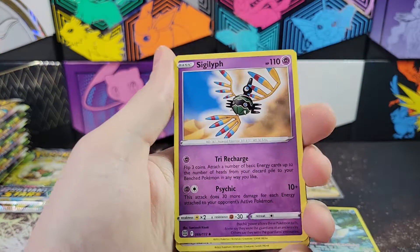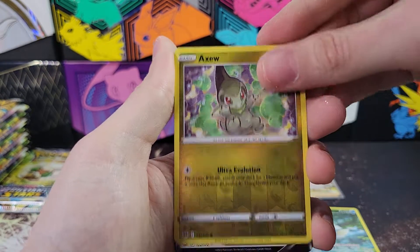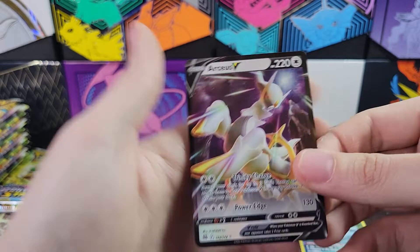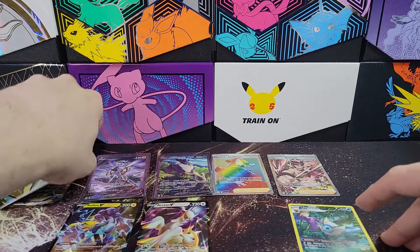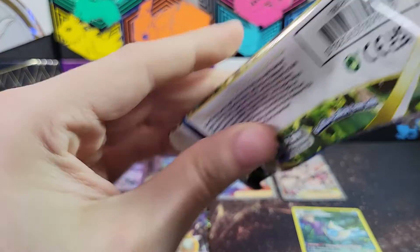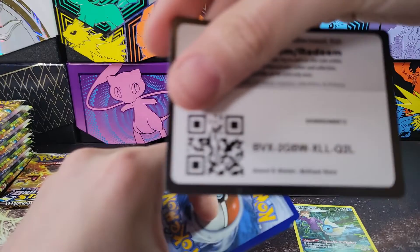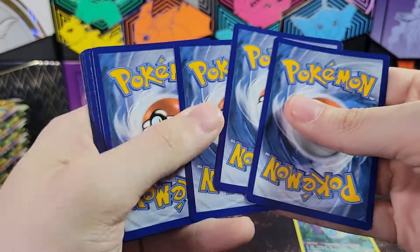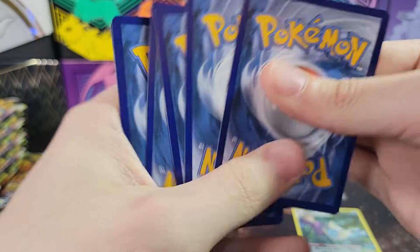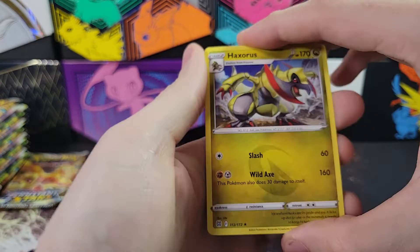We either have an amazing box or Brilliant Stars hit rates are even better than I realized, because that is crazy. Freshwater Set, Sigilyph, Marnie's Pride, Axew - very cute - and Arceus V. Got the regular Arceus V to go with our Arceus V Alt-Art. Very cool. I'm a collector slash investor, and the Alt-Arts are really where the value is for these sets that have them.